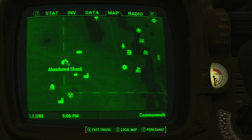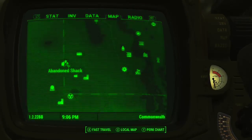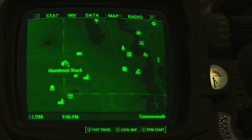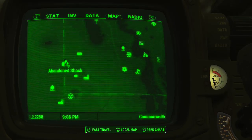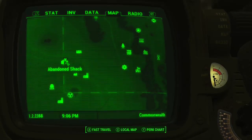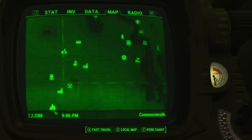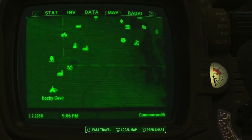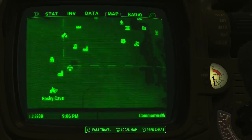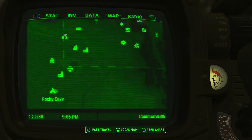Good afternoon everybody, this is another video from Living You Right. This is how to get the X01 power suit armor. You need to find this location fairly early on in the game — probably the second or third mission in, where you need to go to the Glowing Sea to find the rocky cave to find some sort of...